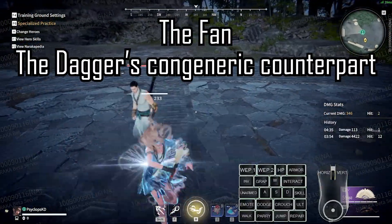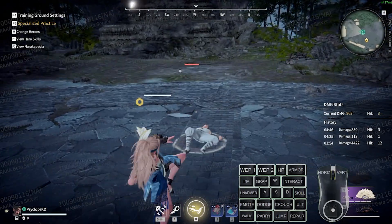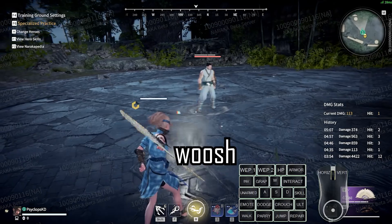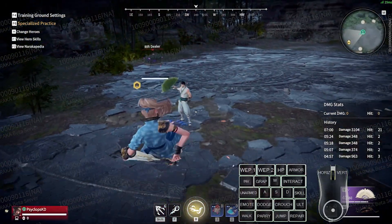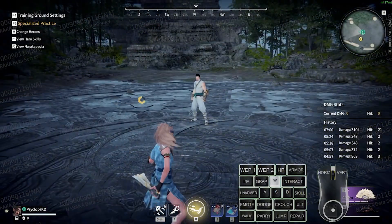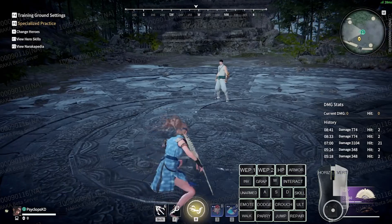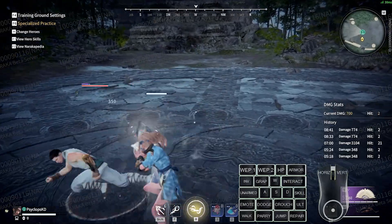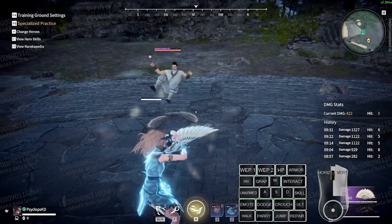The fan is the dagger's congeneric counterpart, sharing most basic light attack properties, including the crouch attacks. The assault break attack is really cool — it sends an air wall at the enemy that knocks them up, and it can't be parried because it's not a blue focus attack. The horizontal and vertical charge focus attacks are both two-hit range attacks that don't have any true follow-ups, but the normal horizontal guarantees a crouch vertical, and this is the most optimal combo I've found so far.